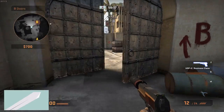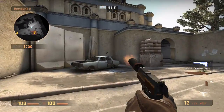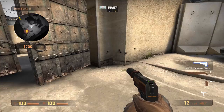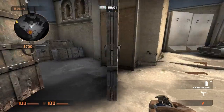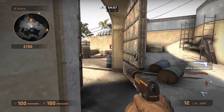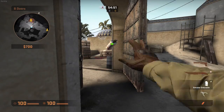This smoke is also very useful if you're coming from CT mid and you don't know if there's a guy at car or if there's a guy just camping in this corner here, which is a very common spot for silvers or actually anybody to camp. To do this, just stand in this corner right here and aim at this spot right here with your crosshair. Get your smoke out first and then just throw.